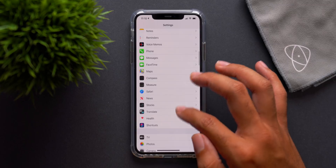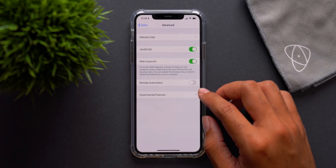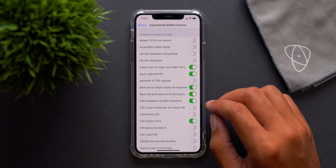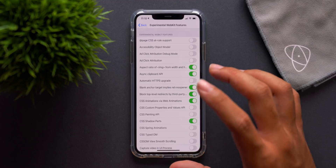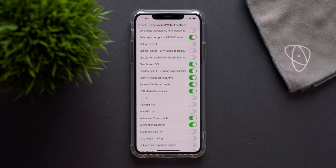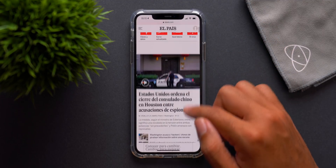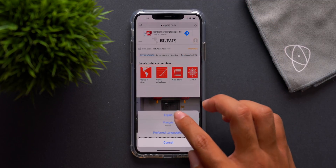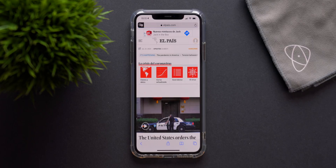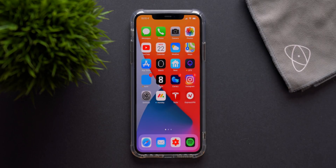In the Safari settings page, going to Advanced and then Experimental Features, there's a new option: HTTP/3 support, which can now be enabled. It's not officially released, just available for developers. Additionally, Safari now has on-device translation — viewing a page in Spanish, you can tap to translate the website, select your language, and it translates almost perfectly. This is now enabled in iOS 14 beta 3.